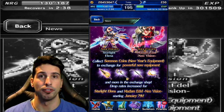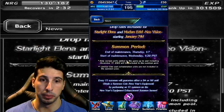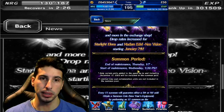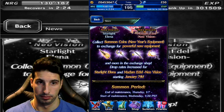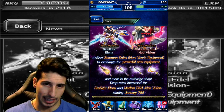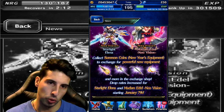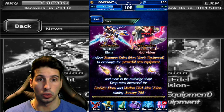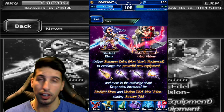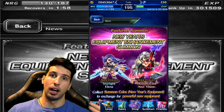Here's the thing — you are not summoning for the weapon. Similar to Genshin Impact or Dissidia if we want to keep it in the Final Fantasy universe, you're not summoning for the weapon directly. When you summon you basically get some coins — these purple coins right here — and you're gonna be able to exchange them for a weapon. The weapons look to be a dagger, katana, and maybe a rod or a sword.